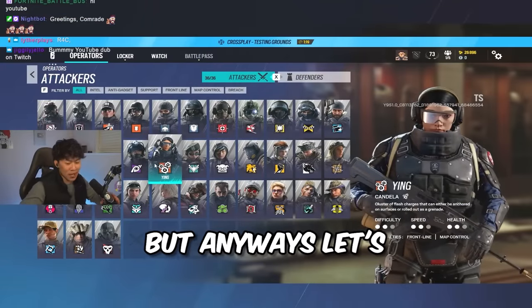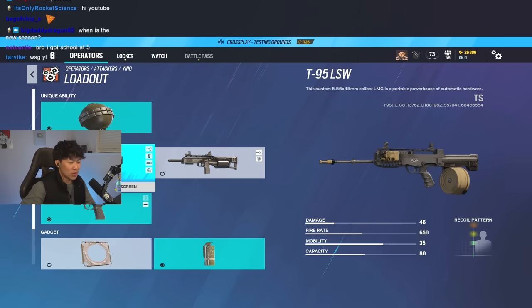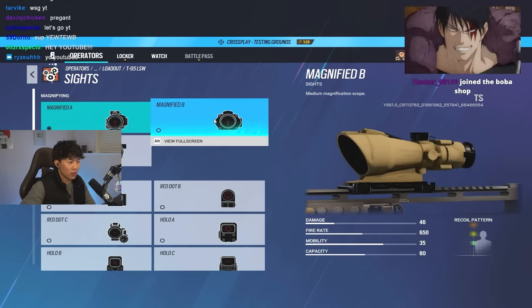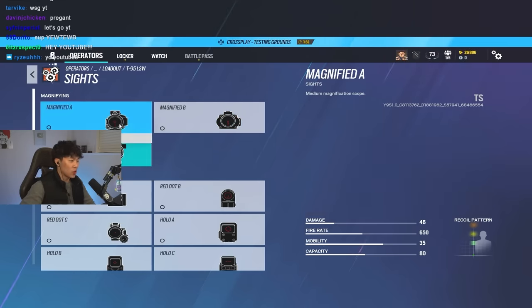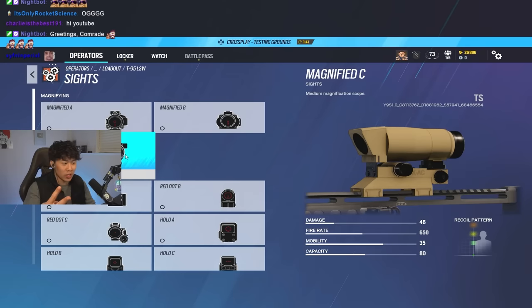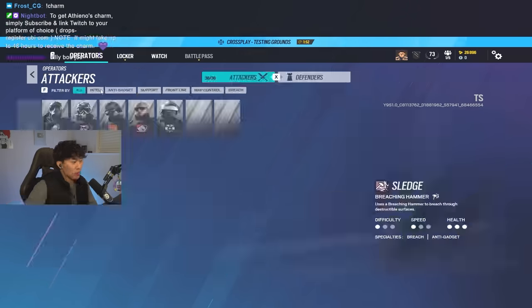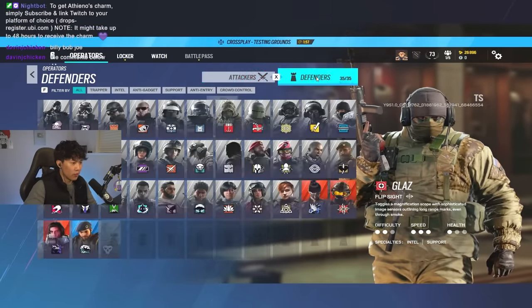I'm not restarting the intro. But anyways, let's take a look real quick. If you guys notice on all guns, especially on all attack, you have the option between the OG 1.5, the ACOG, or the Magnified C. I'm going to try all three of these this stream and see which ACOG is the best. Let me know in the comments below which one you guys are choosing — I'm going to be leaning toward the Magnified B.